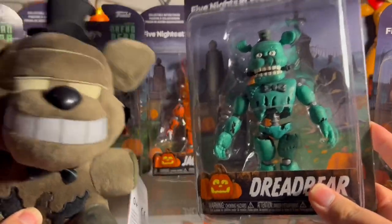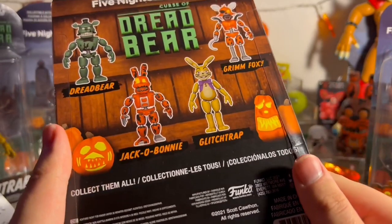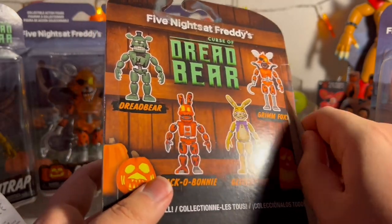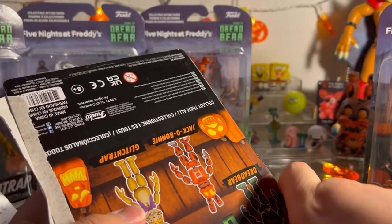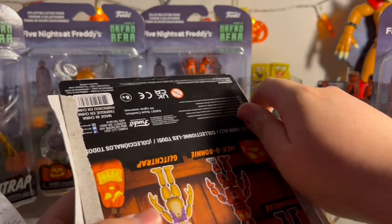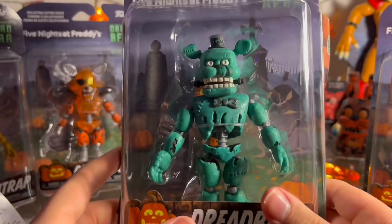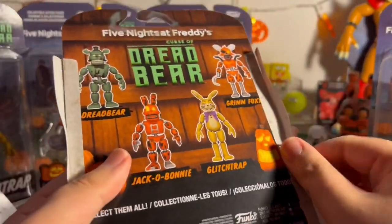We're going to start with our good old friend Dreadbear, aka the one that the entire wave is named after. This wave actually came out in 2021. I believe it came out towards the start of the year, something like that. But I have never owned these figures before. As we said with the FNAF 1 figures, those were things I used to have, but I got rid of them. I sold some of them. So it wasn't really like I was opening anything new. But this wave is actually new to me. I've never owned these.